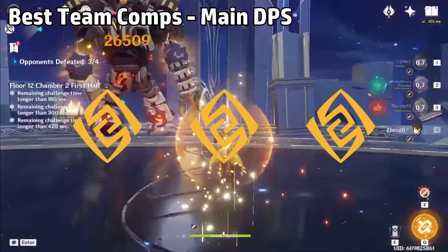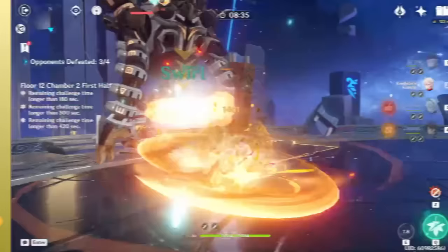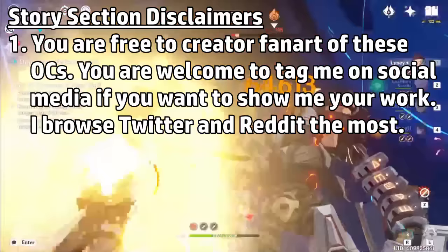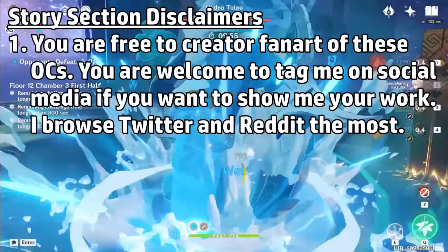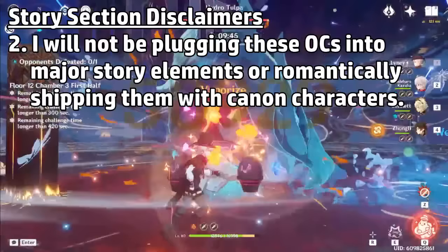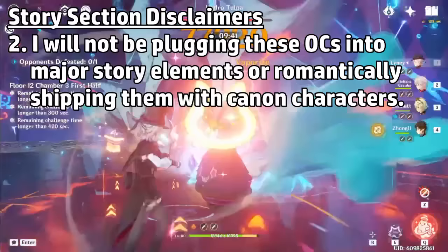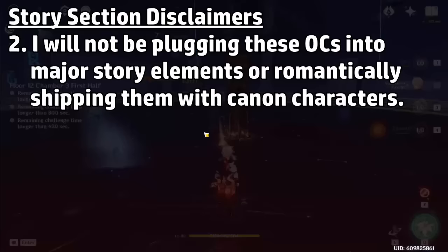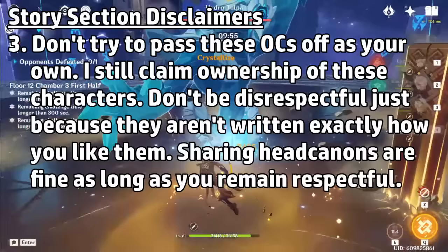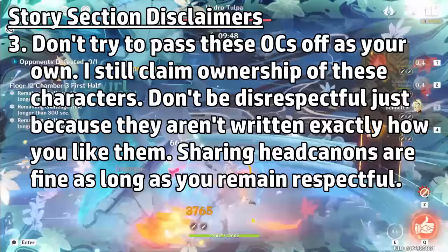Next up is the part I was most excited about — the backstory. Before we begin, a few extra disclaimers: you are free to draw and post fan art of my OCs; I don't have an official design yet but please don't let that stop you from designing your own interpretations — tag me on social media, I'm most active on Twitter and Reddit. I set limits on the characters' involvement in the plot and other characters — you won't find me involving them in major story plots because I want the spotlight on canon characters. I won't be romantically shipping them with other characters. And finally, I put a lot of effort into writing these characters — don't try to take credit for my stories, don't be disrespectful, and don't try to rewrite my character because you don't like how they're written.